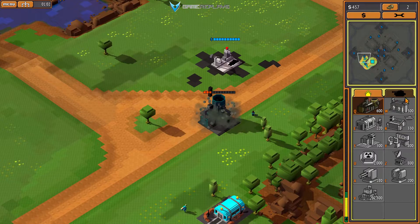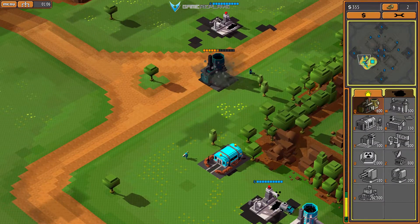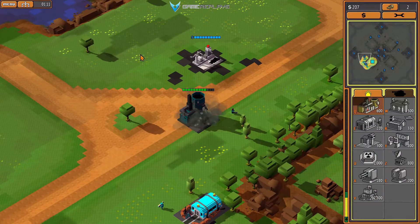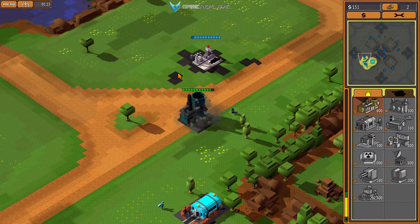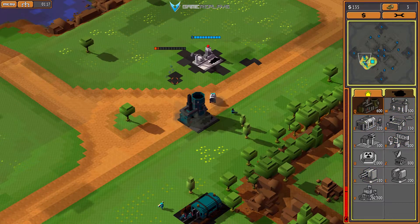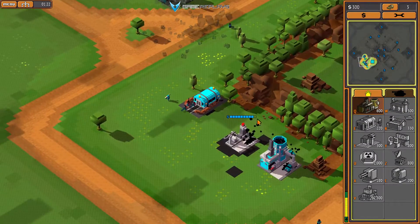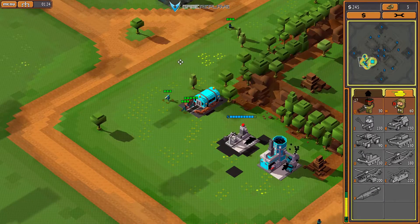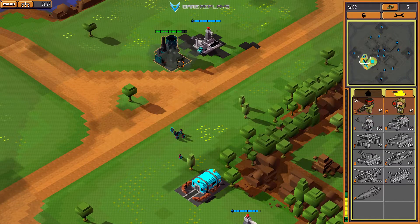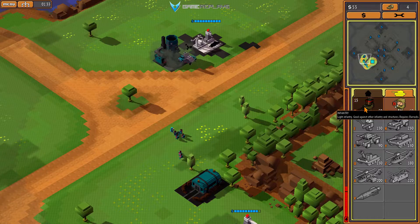Let's imagine we do an eco game. Queue up units. Refinery complete — place a new one, sell the old one. It gives you 300 bucks back. As you can see you run a bit low on cash now, so let's cancel it for a second. Refinery complete.